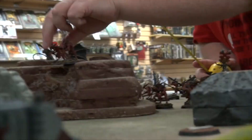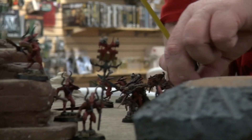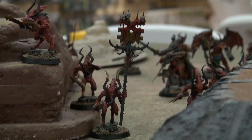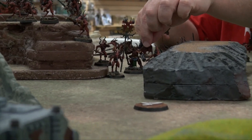Jon's turn two — they're going to advance. Bloodletters charge forward, Skulltaker advancing, the Herald moving forward as well. Belakor rolling up. That's the end of his turn. We're moving into turn three — only three turns left in the game.